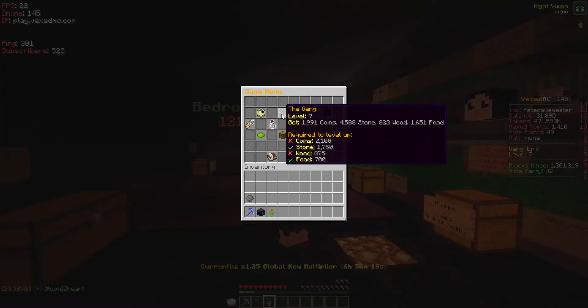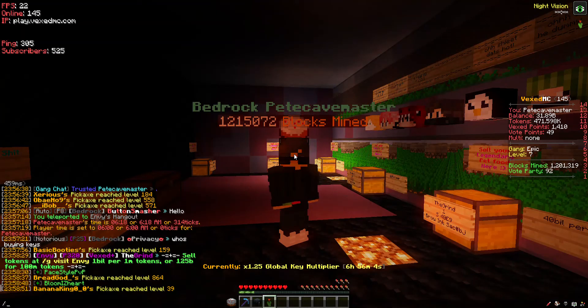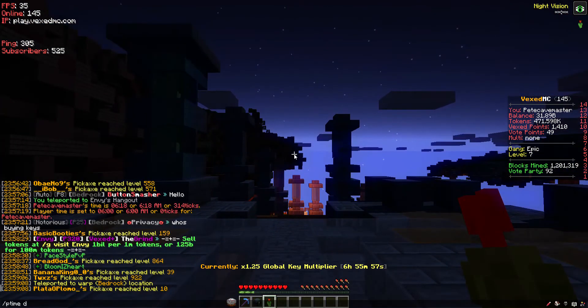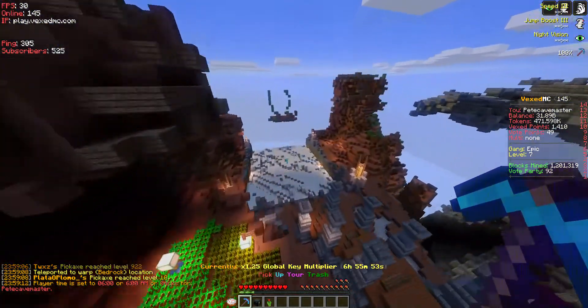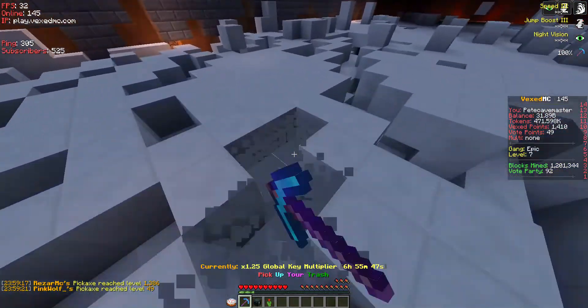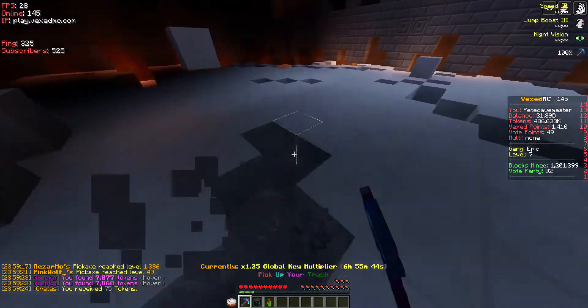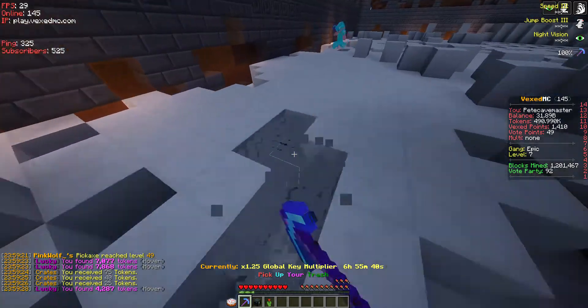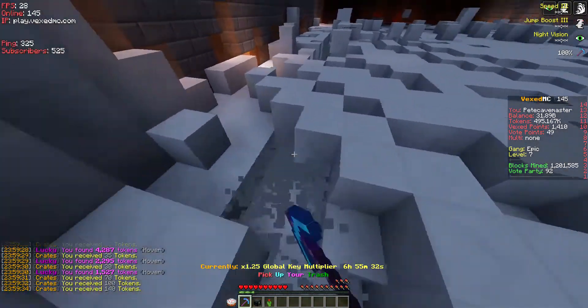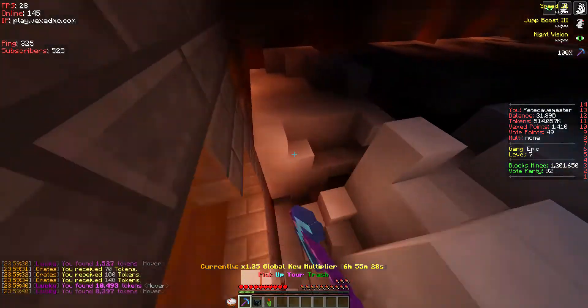I'll go through quickly how you get all these resources. Coins — you'll get them whenever you mine, harvest wood, or harvest crops. It doesn't matter what activity you're doing; you'll get coins over time randomly. Stone comes from proper mining, so let's go to slash mine and do a quick mine. This can take a little bit of time, but over time you'll get coins and even less often you'll get stone.